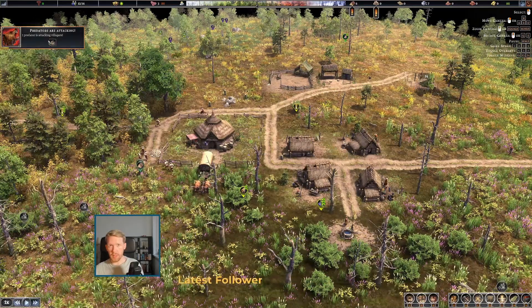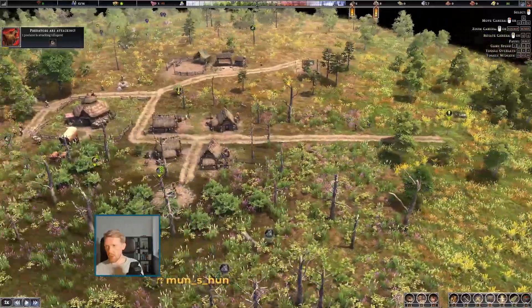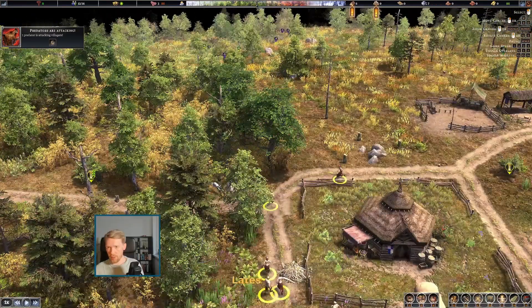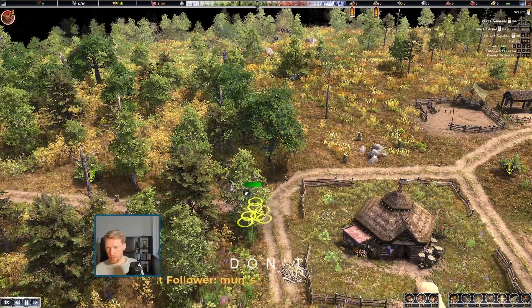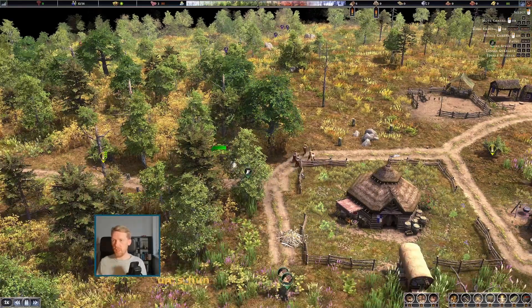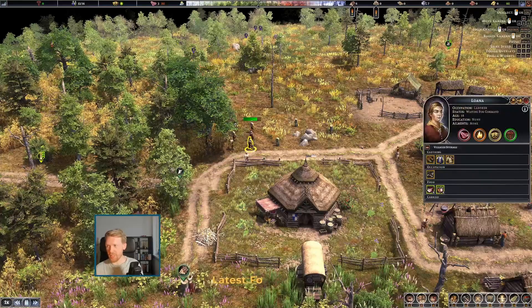Predators are attacking — that's not great. I can probably gather all these people and make them attack the wolf. There you go, perfect. Good job guys, nobody died. Last time this happened my first villager died, so that wasn't great obviously.